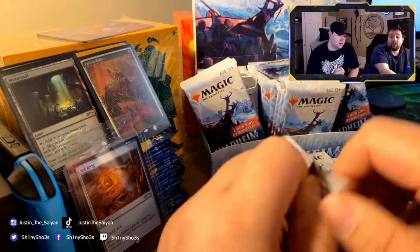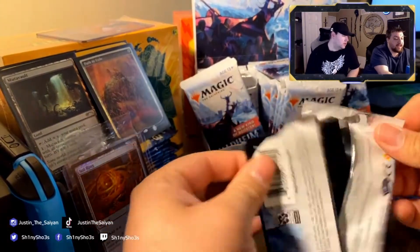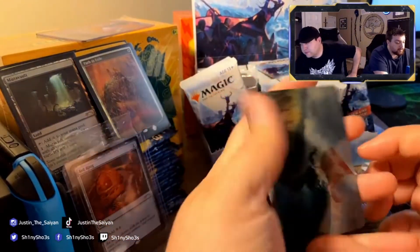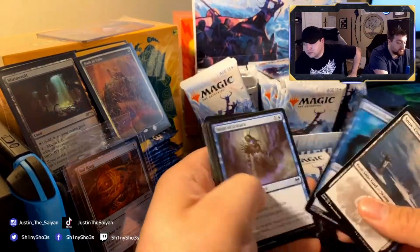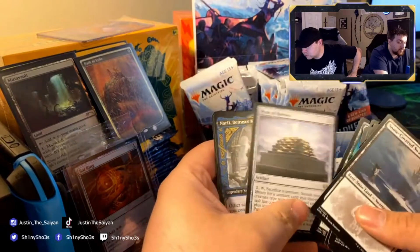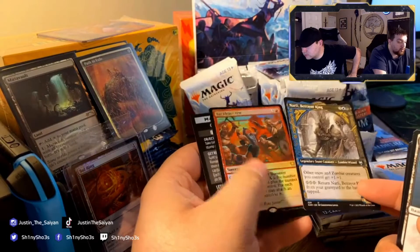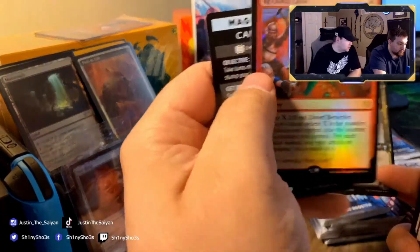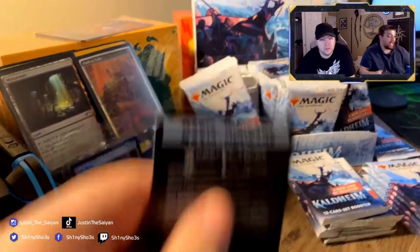I wouldn't complain if I just kept opening cards from the list. This next pack — you can see from the back it doesn't have one. There's a boat, snow-covered land, another Pyre of Heroes, alt art Nefari the Betrayer King, and then a foil Reckless Crew — I don't think that one's worth any money though. But it's still foil and it's a rare.